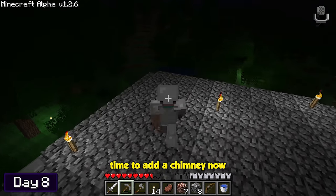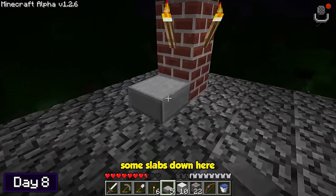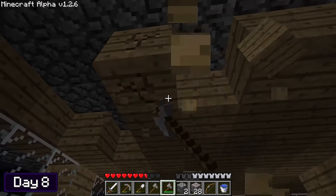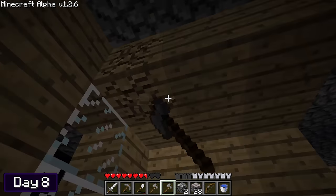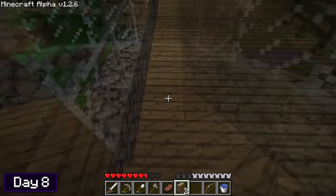We're done now — I think that looks great. Time to add a chimney, and a chimney isn't a chimney without some smoke, so let's add some of that too. Some slabs down here would look pretty good as well. I then removed the ceiling on the second floor of the house, giving me more space and making things feel a little less cramped. I then furnished it up by adding a safety banister around my staircase and a table with some chairs.